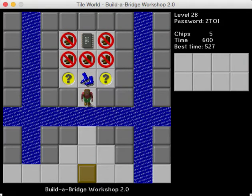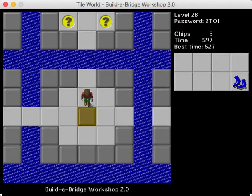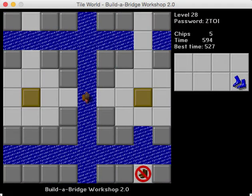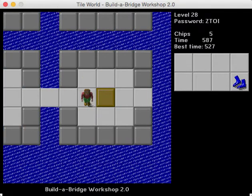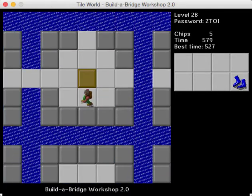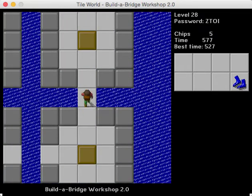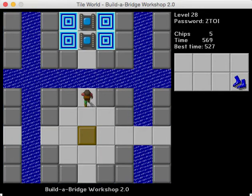Let's move on to Build-A-Bridge Workshop 2.0. This is one of the levels in the set that's kind of a sequel to a level in Pit of 100 Tiles. Here we've got four corners with chips and thieves on each of them, so we've got to build a path that connects everything. Right here we've got two spaces versus one space, so we definitely want to do this — that's the wiser choice. And of course we need to use a block here, so we might as well use this one. The nice thing about this level is that you get a lot of freedom as far as what blocks go where.